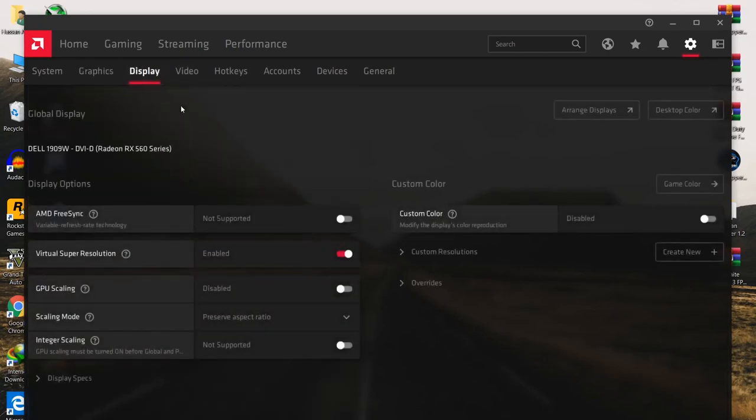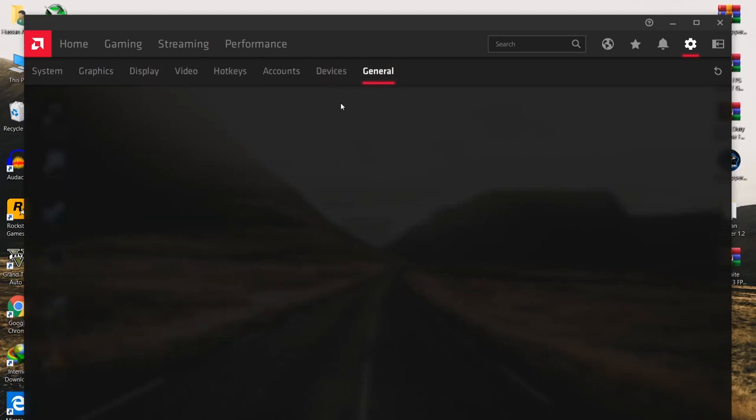Now go to the display settings. From the display tab, disable Virtual Super Resolution — I have it enabled because I need good resolution for my video, but it can cause input delay or input lag in Fortnite, so disable it. Also disable GPU Scaling if you are not using stretch resolution in Fortnite. For the GPU scaling mode, set it to full screen.